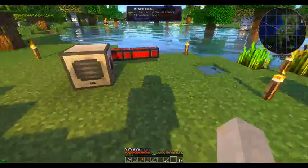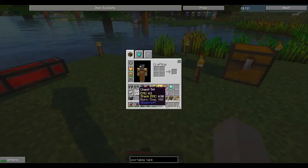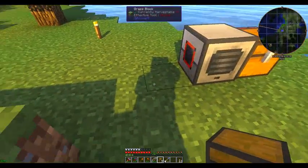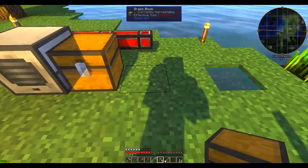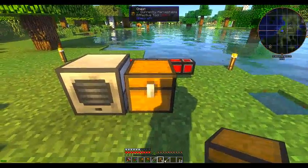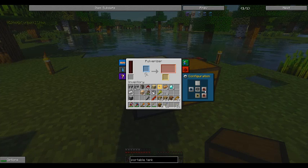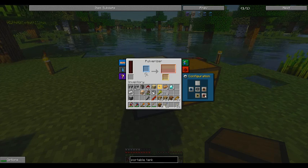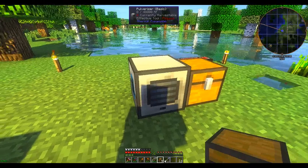So I might put the furnace here and put a chest here instead. The hopper will go in here, it will pulverize, dump its contents here, and the hopper will go here, the furnace will go here, and both results will go in here. Select this thing, make it input — this thing will dump its contents like that. Turn the rest off. There we go.